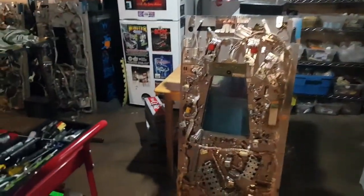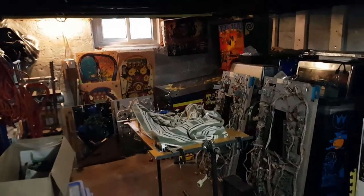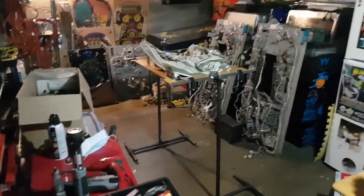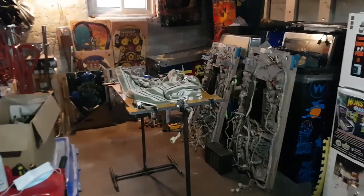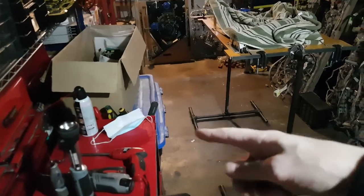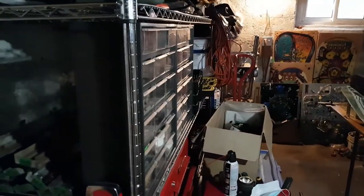The next thing to do is a little organizing of this room. There are like five or six Black Hole playfields back here right now. I have more room to work with once I straighten it out a bit. This cart is not usually here, that pile of parts I'll find a better spot for, and that box is going to get sorted out. Actually, let's take a look in that box and see what we got.